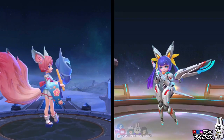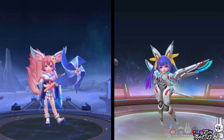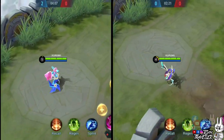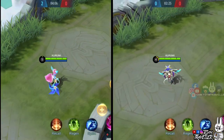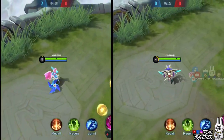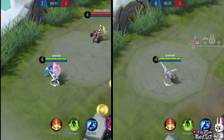I can't wait to show you her skill effects and the way she walks. First of all, they changed the way Nana walks on this skin. I believe this is the very first skin that changed a hero's way of walking. Correct me if I'm wrong, but as far as I remember, this is the first skin to do that.